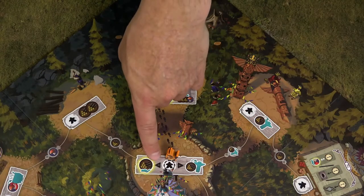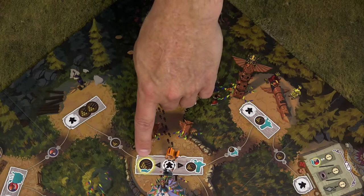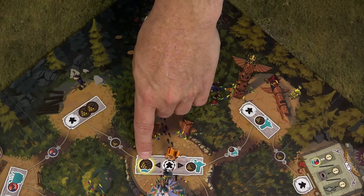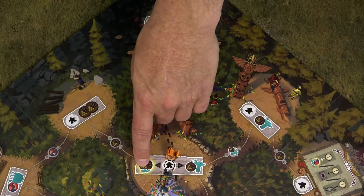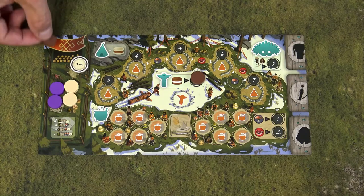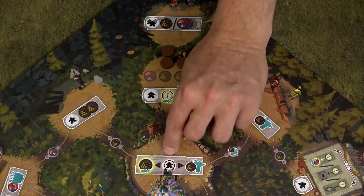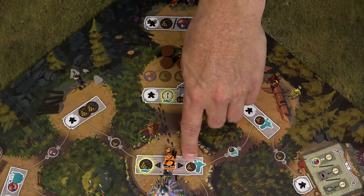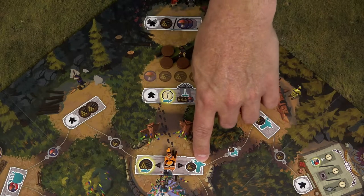When you take the action at this elder location, you can either take the action on the left or on the right. On the left, you take 1 wood from the general reserve into your personal reserve. Or, similar to the previous action, you can take 1 wood from your personal reserve and add it to your totem pole.